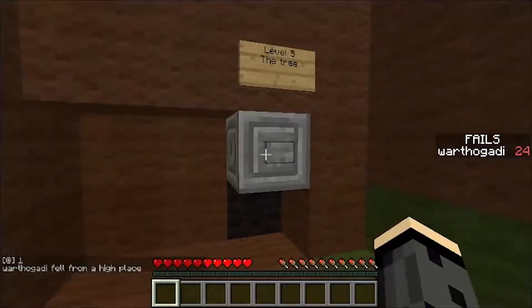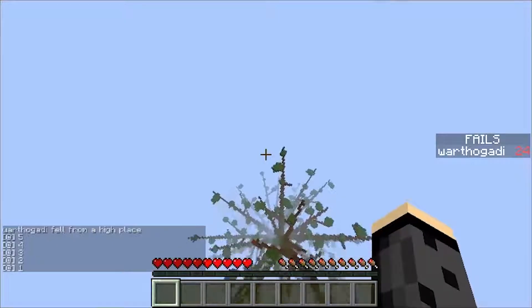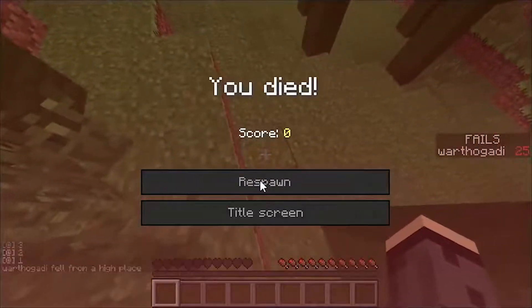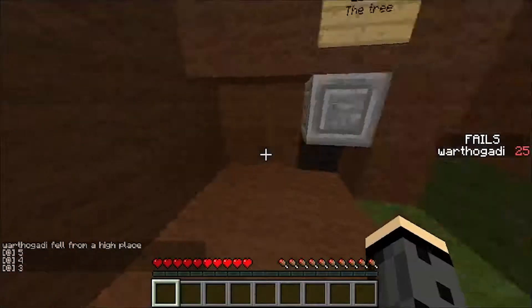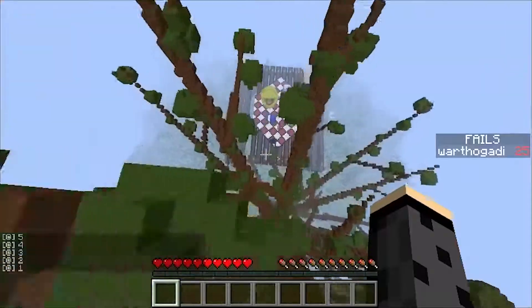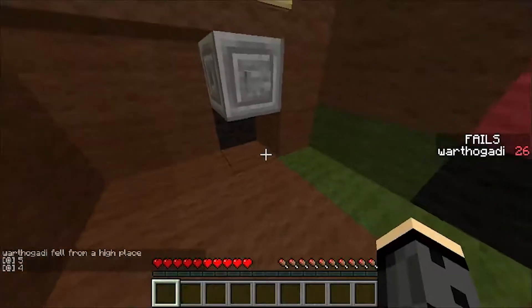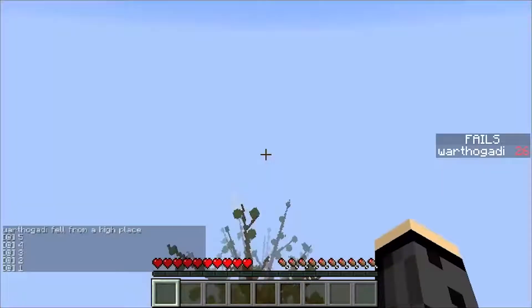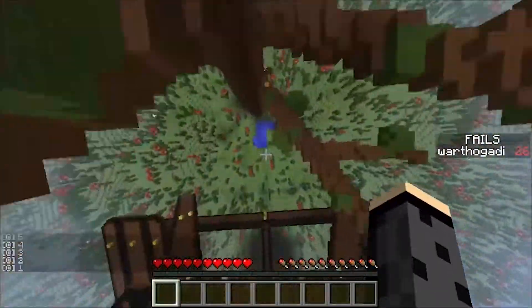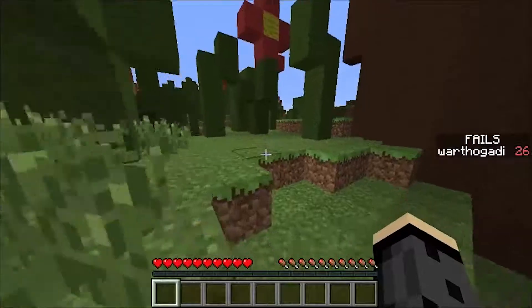Wait, it's over here — that is the picnic table, I'm going the wrong way. Yeah, you can land in it — I don't know how though. Am I just a big noob or something? I think you have to follow pumpkins up the tree or something. I gotta land in the water and check. Nailed it! Okay, I think you have to go up the tree — let me check.